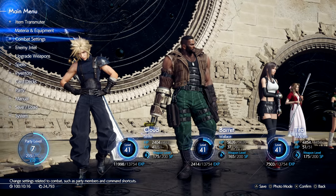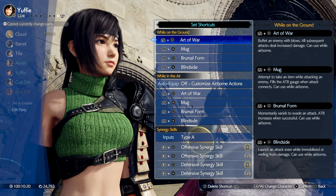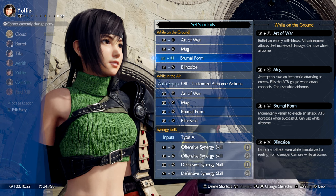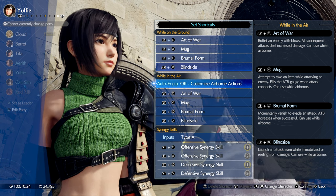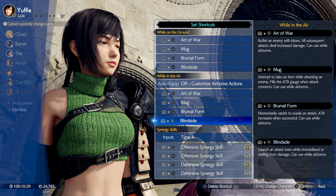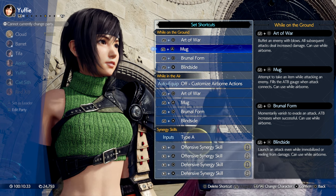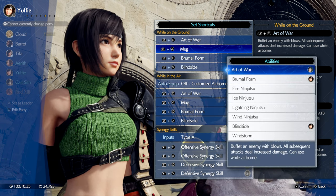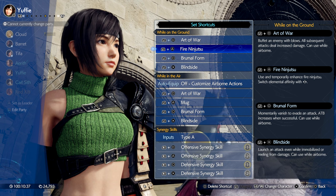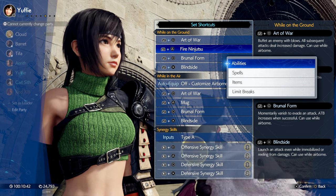When it comes to using Yuffie in a fight, there is absolutely no way around it — you need to use shortcuts. Shortcuts are skills linked to the L1 button by X, Square, Circle, and Triangle and perform an action on the fly. You can set shortcuts in the main menu by selecting Combat Settings, and you can set skills separately for the ground or the air. Blindside and Brumal Form are must-haves for both ground and air shortcuts, and it helps to have them in the same slots for both.